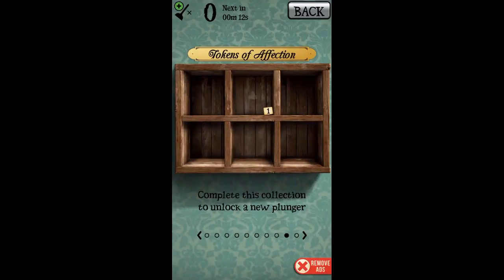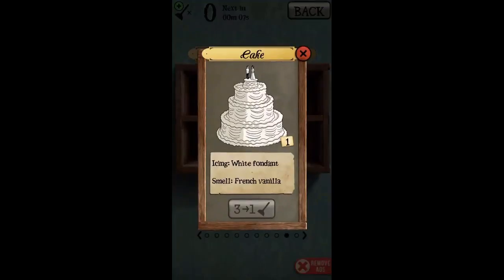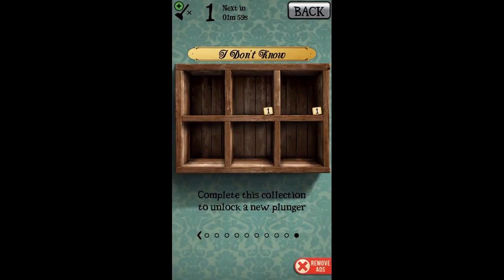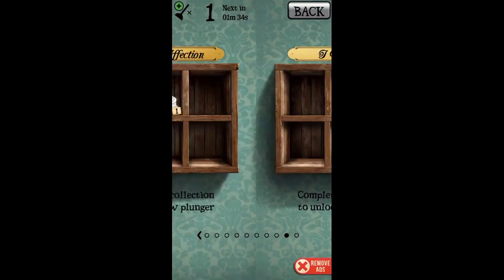Nothing in that one. Let's look at the wedding cake — cake icing is white fondant, smells 'French vanilla.' Here are those weird tools. This one is 'Sublime Apparatus,' color is Blue de France, and the smell is 'antiseptic.' This one is 'Imposing Novelty,' flaws: none, smell: lemon. Weird.